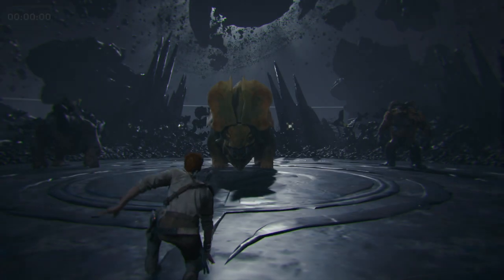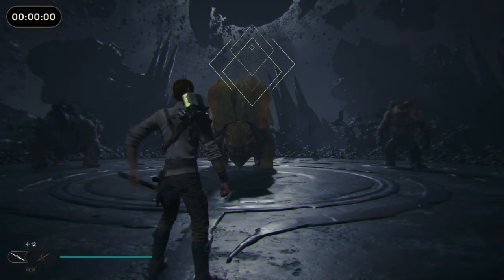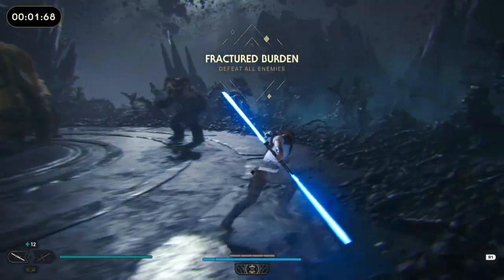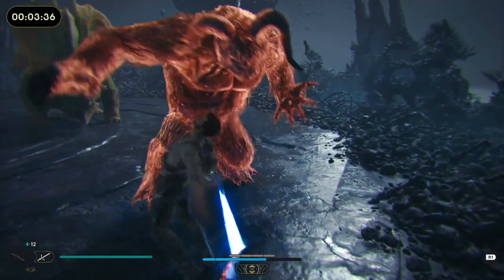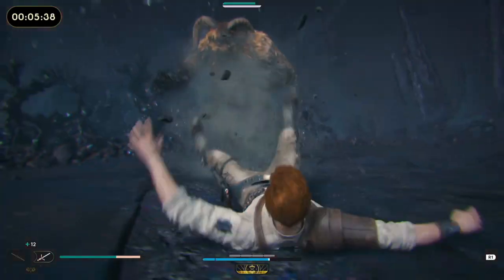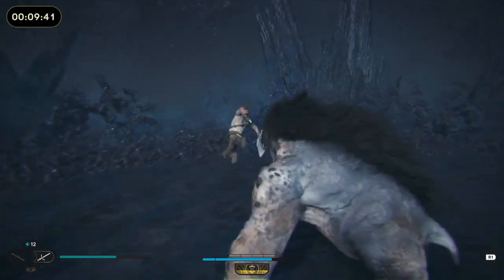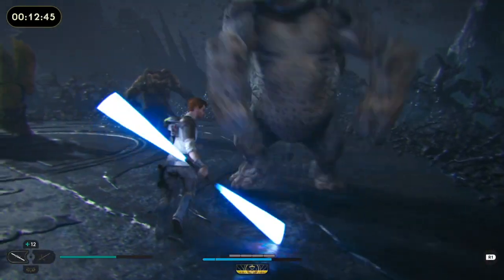In the last video on Horrors of Bogano, I talked about how late game changes to force slow rendered crossguard difficult to wield, but in this level I found it useful. As always, I'm trying to separate attackers, and I start with this Wampa-like creature. I got in a big crossguard swing before he grabbed me and threw me around a little bit.